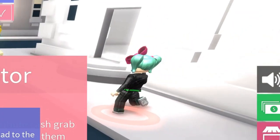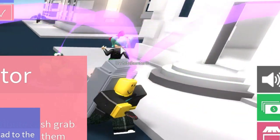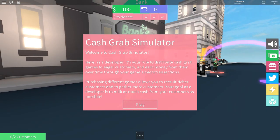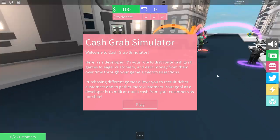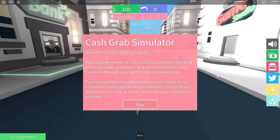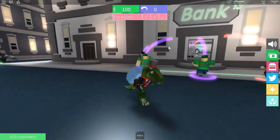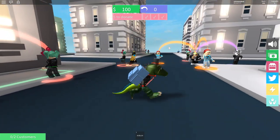Is that Green Green 92? Here as a developer. A developer... Games? It's your role to distribute cash grab games. Oh, so it's my role to make bad games - to eager customers, and earn money from them over time through a game's microtransactions. So basically, I'm someone who makes a game that makes people pay a lot of money for it. With this backpack, it looks like snow-shoveling simulator - it's cash-shoveling simulator.